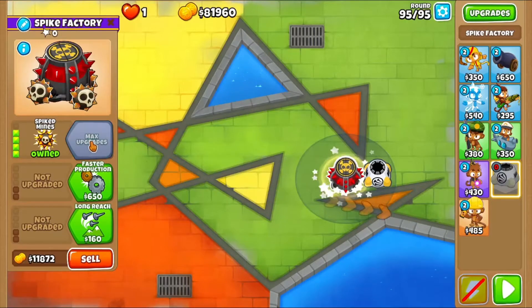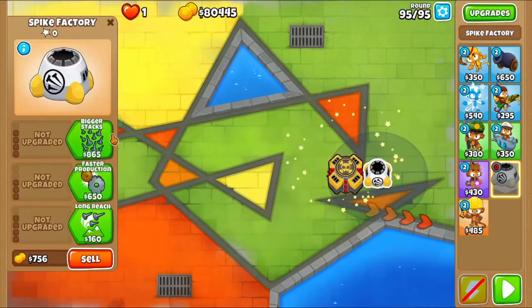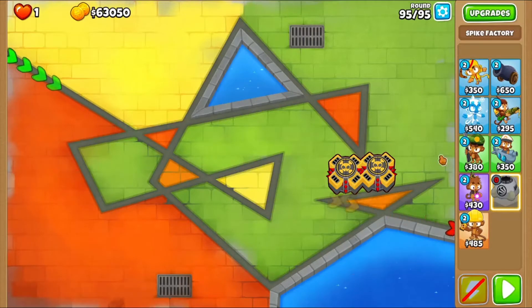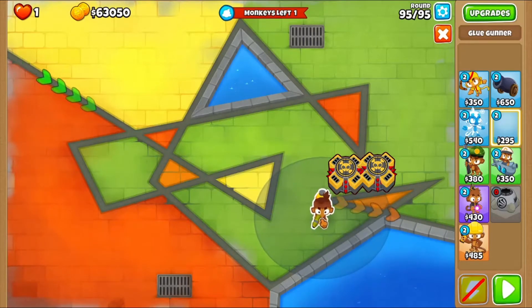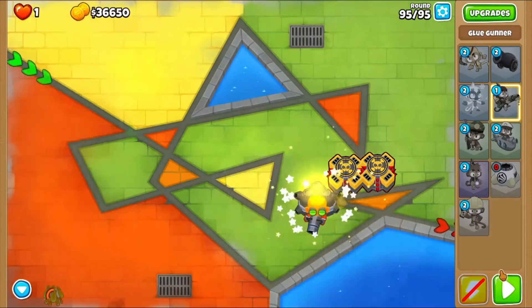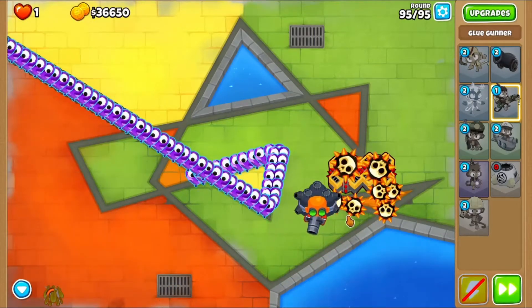Alright, so first order of business: spike mines with even faster production — get those upgraded twice. Then, glue strike and glue storm with strong glue, and you just kick it right off.